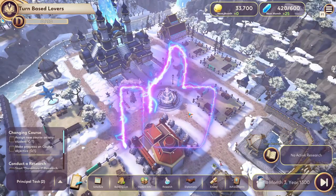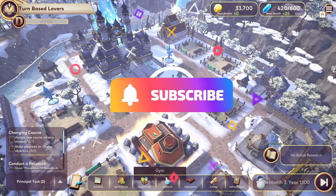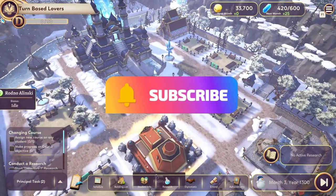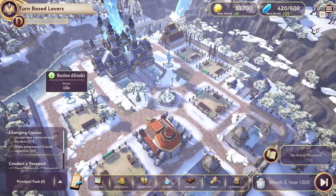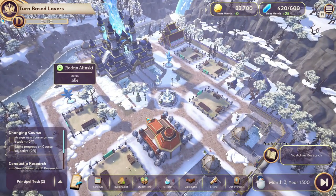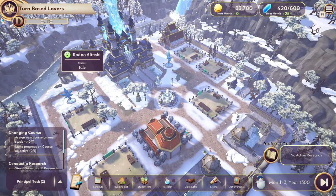Hey there, fellow gamers. It's your host, once again, on this channel's Veteran Game. Today we are turning our spotlight to a unique blend of JRPG and build simulation genres — Valthyrian Ark: Hero School Story 2, developed by Agate Games and published by P-Cube.